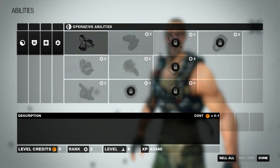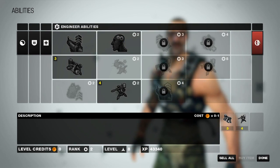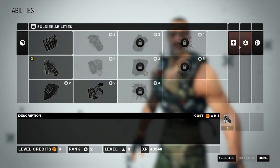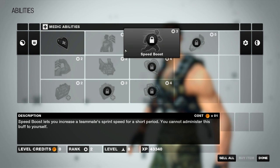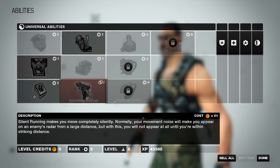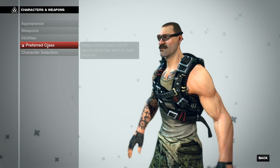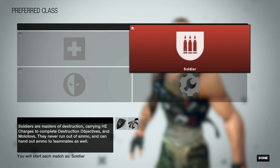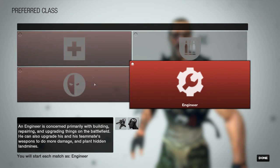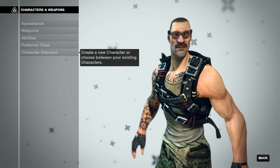Each person has their own class abilities — engineers fix things, operatives can hack things, soldiers can blow up stuff. I'm not sure what medics can do exclusively versus other classes besides healing. I'm level eight. For preferred class, I'm a fan of either soldier or engineer at the moment but I'll probably get into the others later. I stick to soldier for now because I like giving myself ammo.